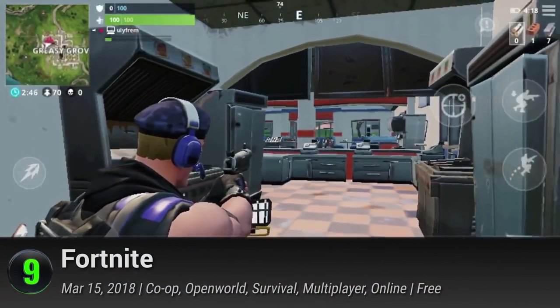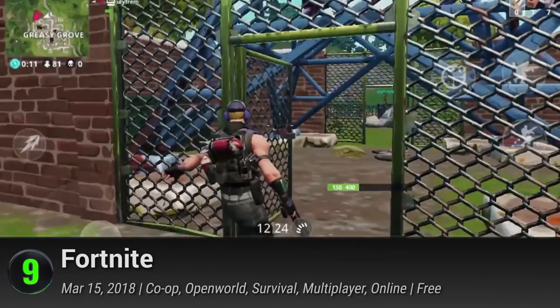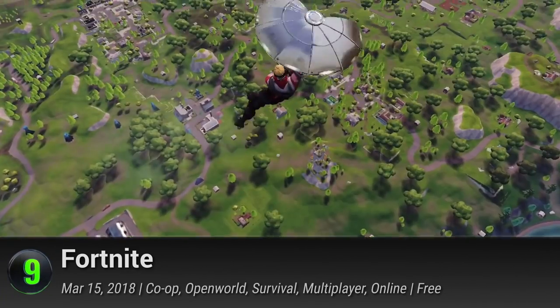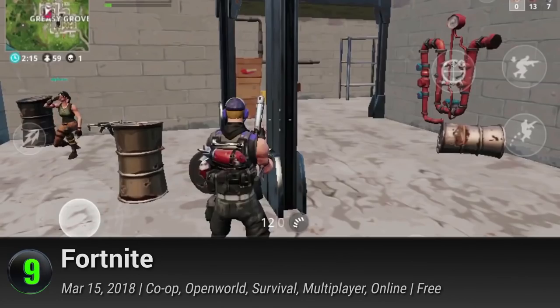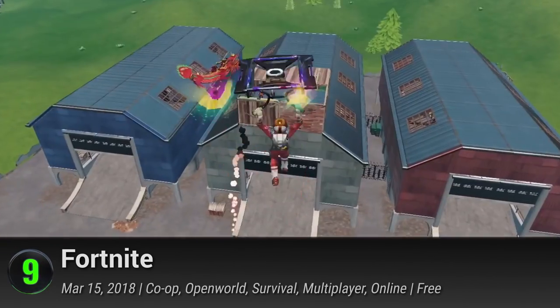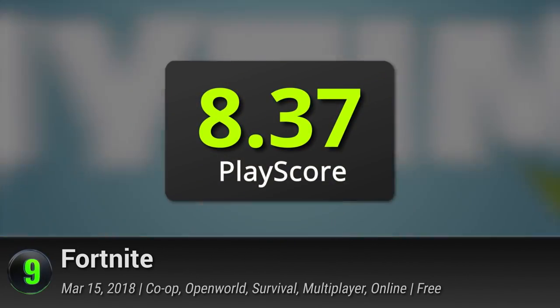9. Fortnite. The much-awaited full mobile version of Fortnite is here — at least for those who have signed up to test the game. If you haven't heard of this trendy game, it's a co-op survival RPG that's kind of like a battle royale or the Hunger Games, minus the gore. This game has a PlayScore of 8.37.